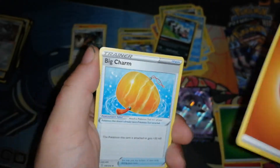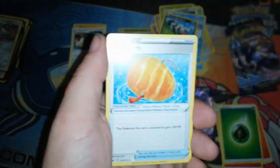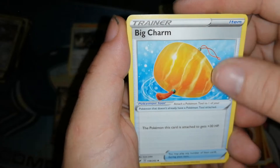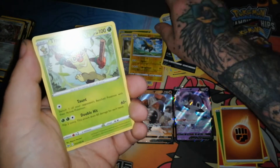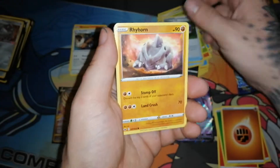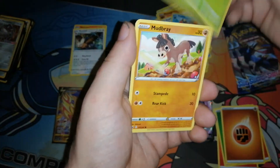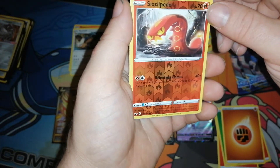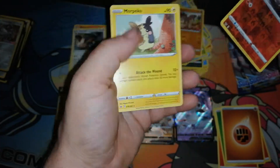We got a Fighting energy - I love the new energies, they're just so crisp. The new design is just like... I don't know, I like it. Big Charm - Pokemon gets 30 HP. Solid. I like that Thwackey. There's the new Pokegear, Rhyhorn, Rookidee, Krabby, Grookey, Mudbray, reverse Sizzlipede - I hate saying that name. And a Morpeko, which is a rare non-holo.